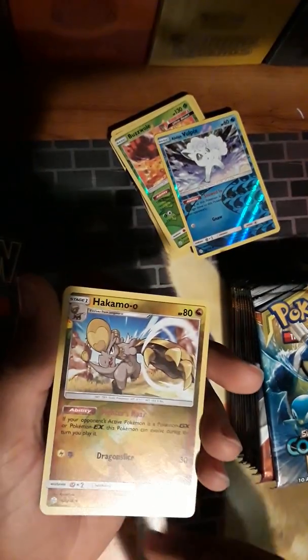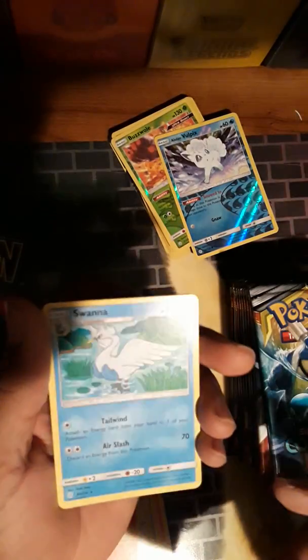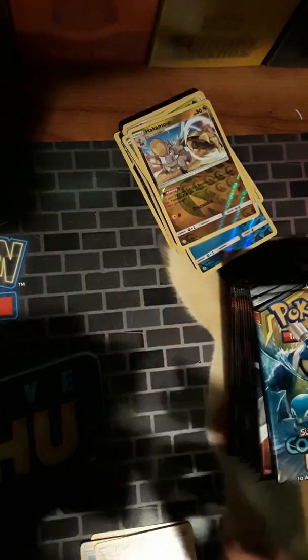Hakamo-o, and nope - another regular card, no hollow, but it was a white code. The energy is upside down again. I'm going to say it's a trend, not an error pack. It would be nice to get an error pack - some people open packs and all of a sudden there's all hollows. The worst error I've ever had was writing on one of my cards fresh out of the pack.